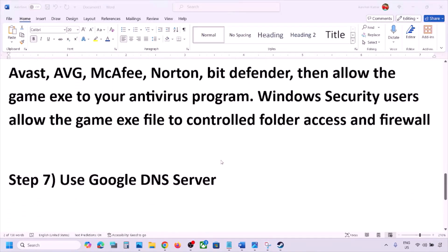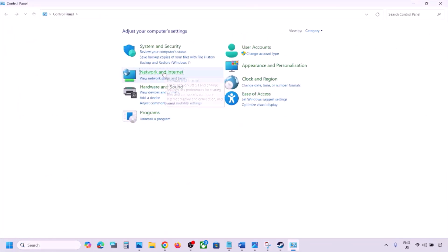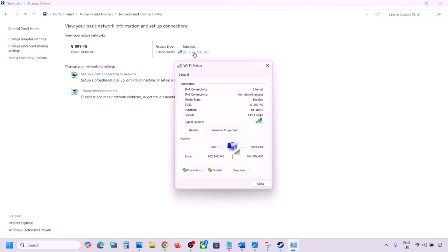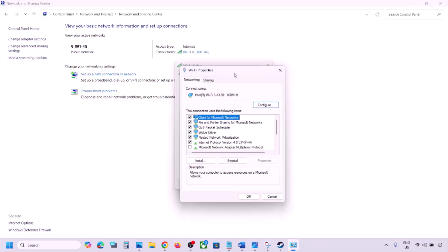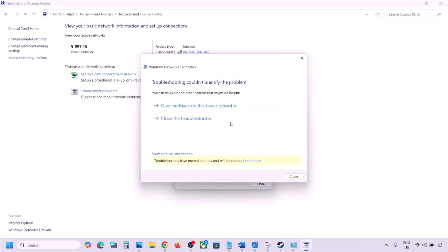The next step is to use Google DNS. Open Control Panel, go to Network & Internet, then Network & Sharing Center. Click on your Wi-Fi and then Properties. Select Internet Protocol Version 4 (TCP/IPv4) and click Properties. Select Use the Following DNS Server Addresses. For the preferred DNS server type 8.8.8.8, and for the alternate DNS server type 8.8.4.4. Check Validate Settings Upon Exit, click OK, and close.